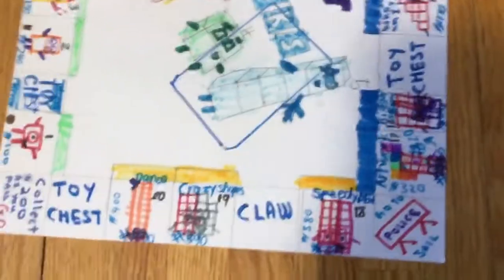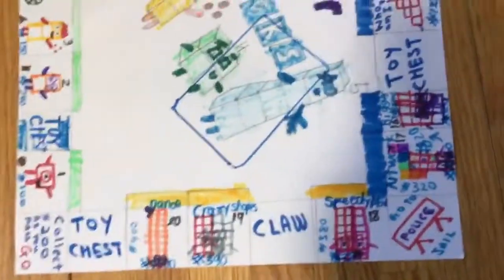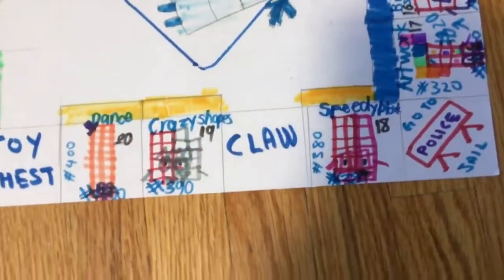Artwork is seventeen, which is $320. Now, speedy block — a team likes going fast, so I named it speedy block. Here's your claw. Claw is also from the Toy Story Monopoly.